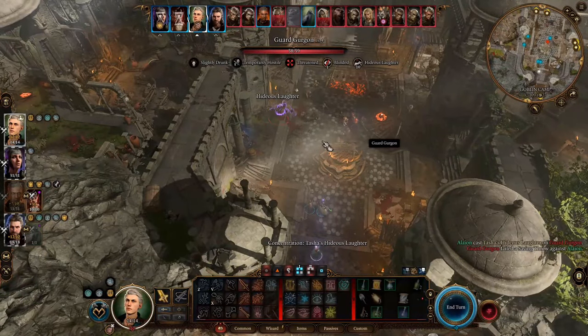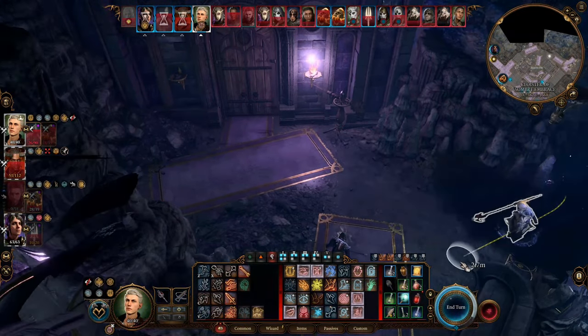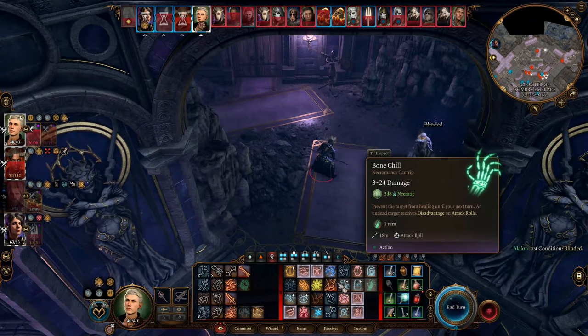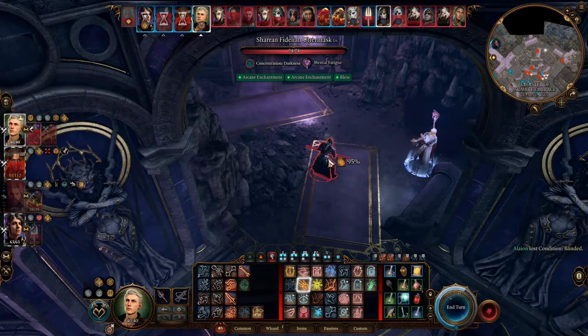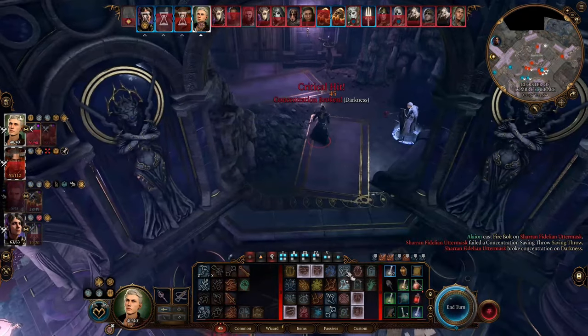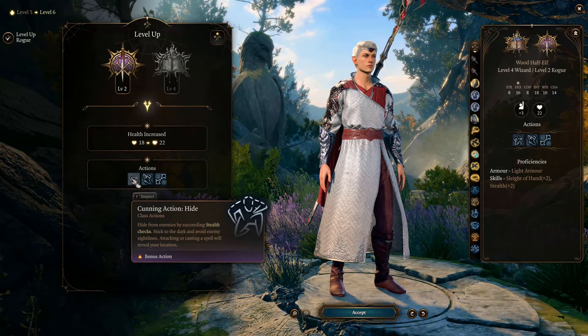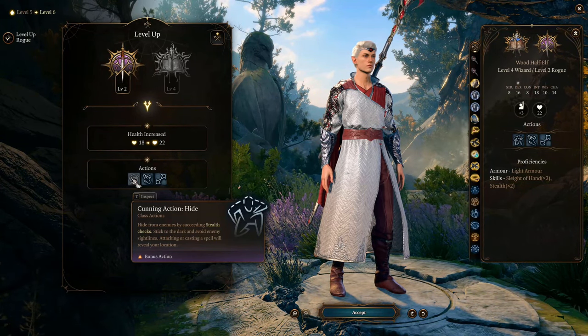Concentration spells require you to maintain concentration for their effect to last. If you take damage, you need to make a Constitution ability check to maintain concentration, and if you fail, the concentration breaks and your effect ends. By reaching level 2 of Rogue, you get the ability to hide as a bonus action rather than a standard action.